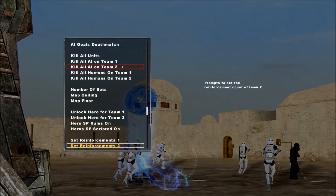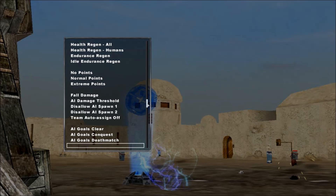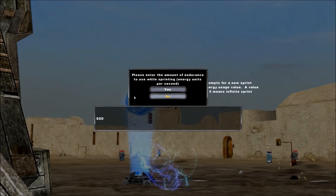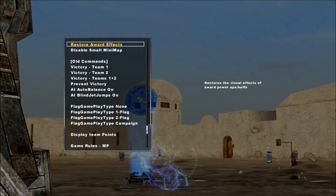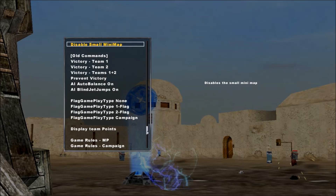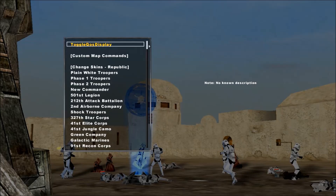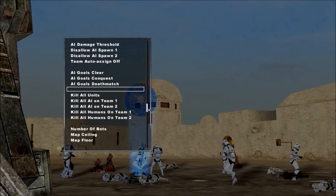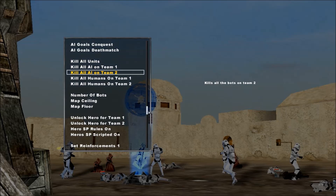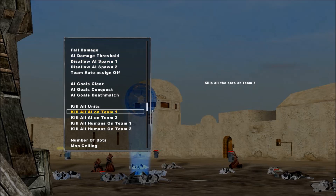The one-man challenge, which you guys probably know, means I'm gonna kill all the units on my side and fight by myself for as long as possible, and remove the energy as well. I also forgot to turn off the AI spawn — AI disallow — there we go, and kill all the AIs.